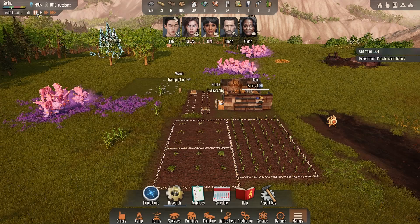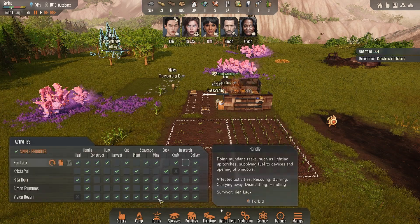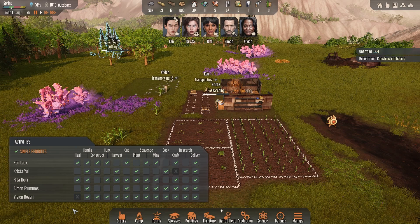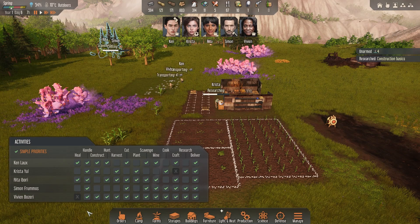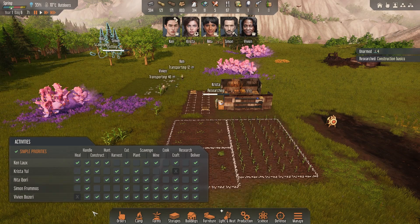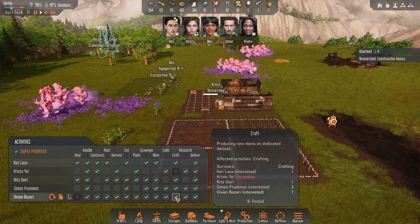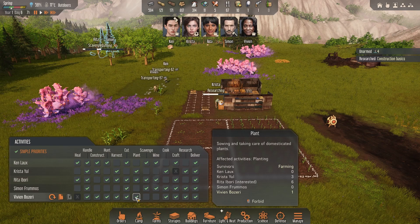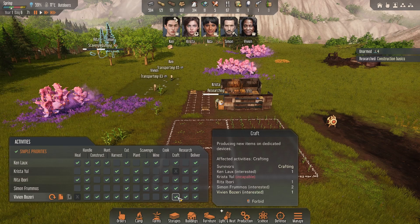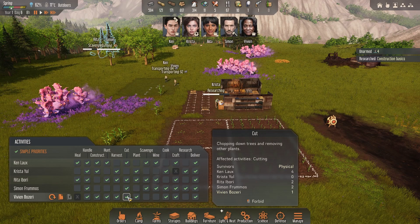When you're setting this up, pay very close attention to what activities you have set on your survivors. It is kind of important. This one person just came in and she's set up for all these tasks - but what I really want her to do, since she has no idea how to heal, is basically be cooking everything for everyone. Maybe running a few things back. I don't want her mining or scavenging - just planting and cooking. Micromanage this because you kind of need to.